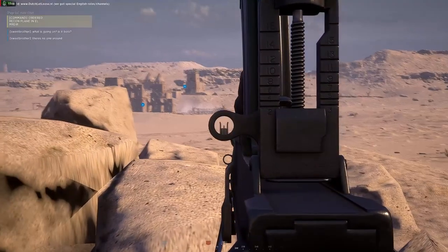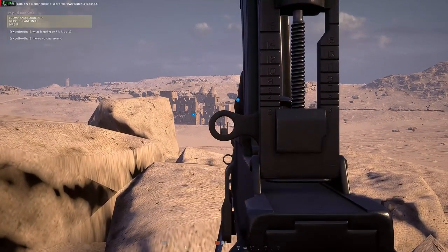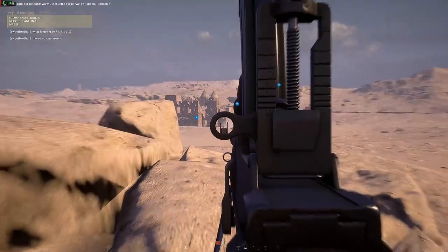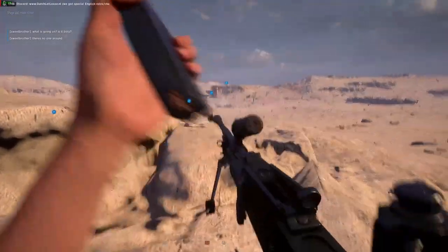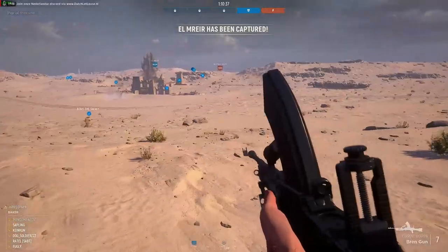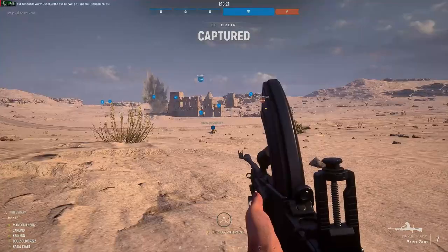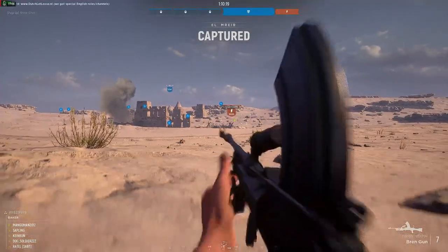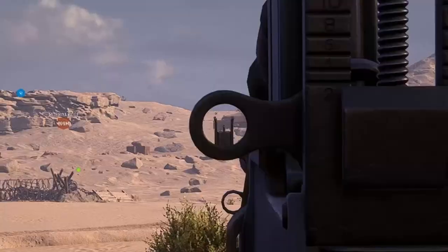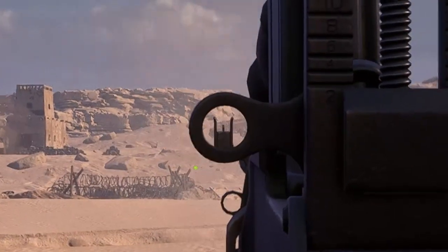Here I'm overlooking the next objective. I see some smoke and guys running there — hit that guy. I just want to give some cover for the troops moving up. I've picked up the Bren and I'm moving towards the point. As I get closer I see an enemy vehicle coming up the hill, so I'm quickly on the bipod and start engaging.